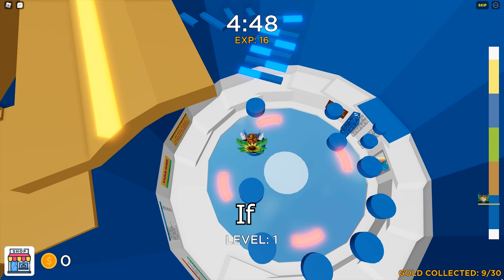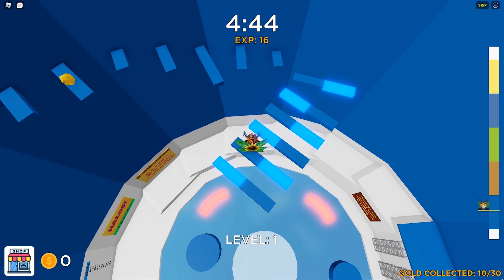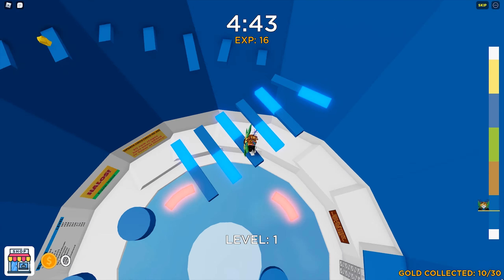However, there are quite a number of annoying features in this game. Everything costs Robux — there are no free checkpoints. If you fall off, you pay Robux to spawn at the checkpoint. If you die, you pay Robux to revive. Because there are no free checkpoints, most average players will not be able to reach the golden nuggets at the top. Players will have to wait till the next tower spawns to get the golden nuggets at the lower levels again.